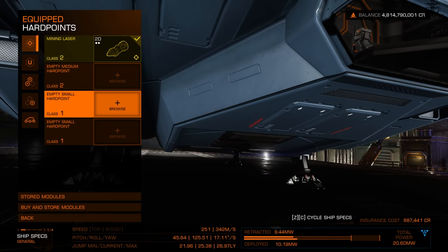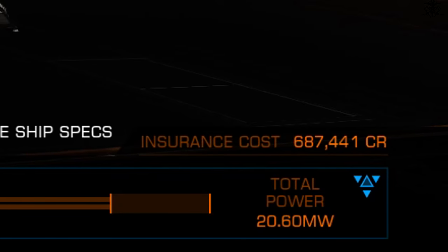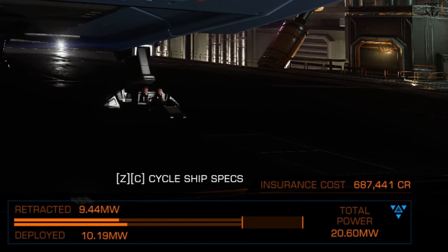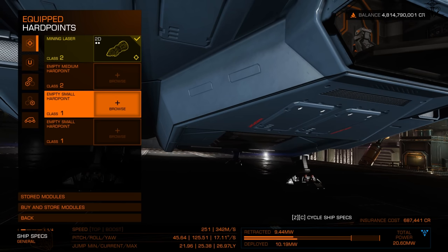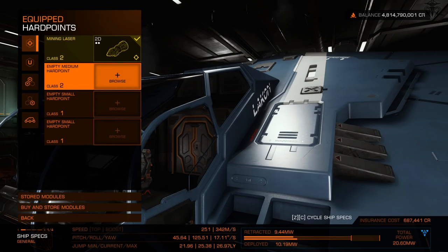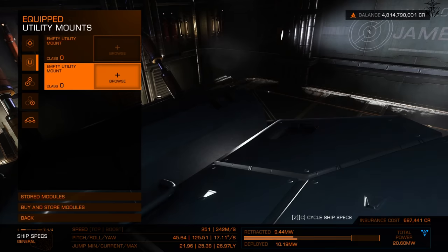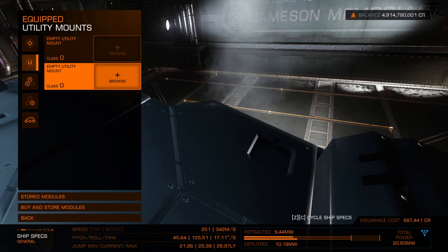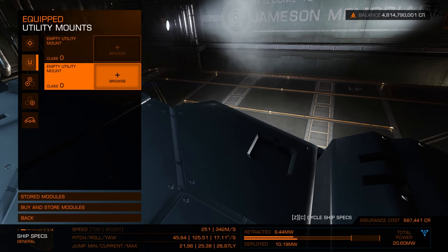Let's start with the simplest things. At the bottom you see your credit balance and the basic power meter with two bars: total power retracted on top and deployed on the bottom. Whenever you bring out your mining lasers or whatever is in your hardpoints and utility slots, that counts towards the deployed power usage; retracted is for when everything is closed in.